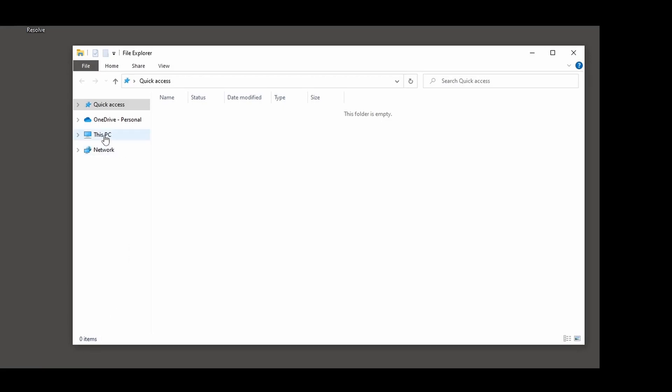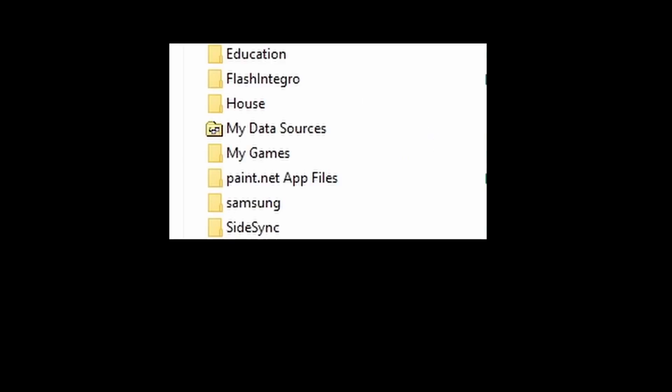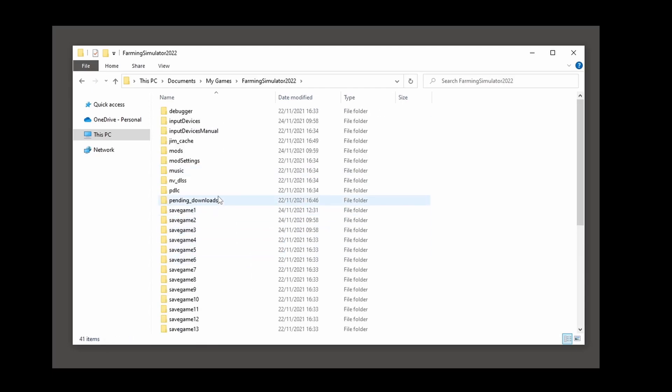The first thing we need to do is open up a copy of Windows Explorer and navigate to our Documents folder. We'll find that under This PC > Documents. This will take us to the default area where Farming Simulator 22 will have installed itself. It should be under My Games — if you've elected to use different folders you'll have to navigate there.